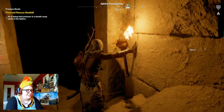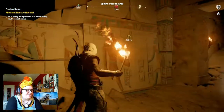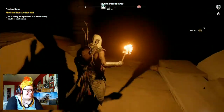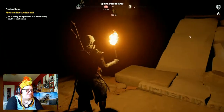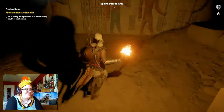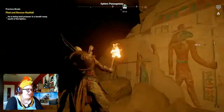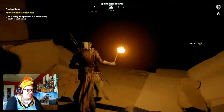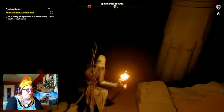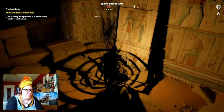There you go. Let there be light. Look at all the sculptures. I like it in here. Maybe I don't because I can't see shit. I'm a little concerned about my lack of vision. That's where I came in. I'm an idiot. You light the torches in places you've already been so you don't get lost. I'm sure that's exactly what it's for.